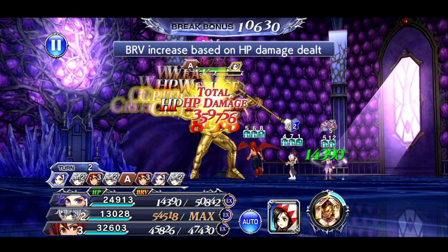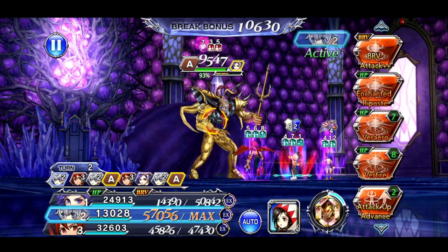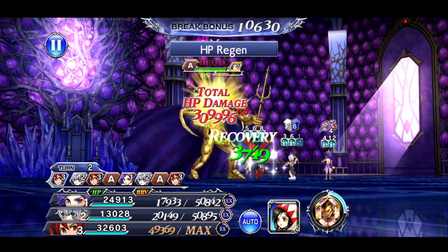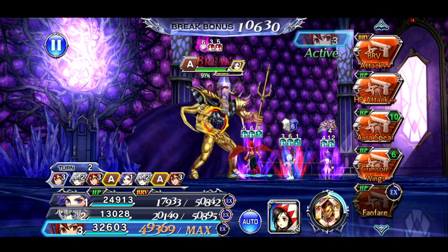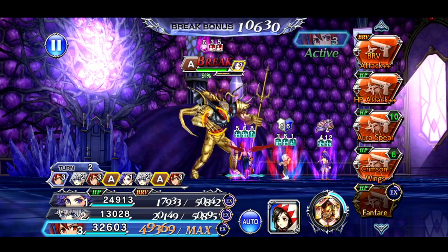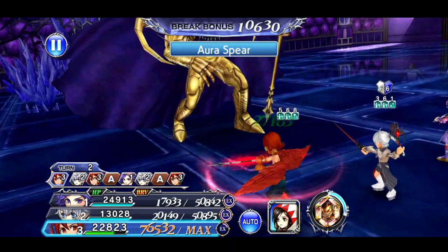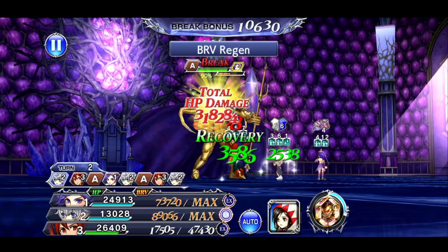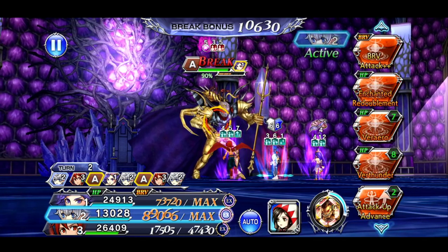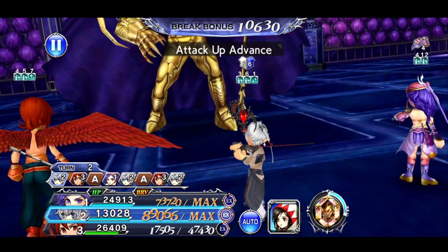For call abilities, I have Kurasame on Alice, and the Lena call on Leud to prevent debuffs from getting inflicted on us. I also have the Uni call in case the Lena call expires and I need to cleanse any debuffs on my teammates — just to be safe. I decided not to go with too many heavy debuffs. Let's go ahead and get into this fight.